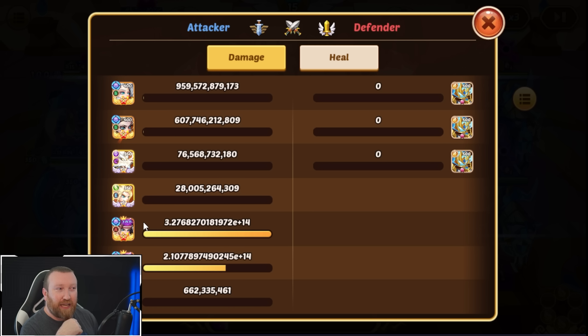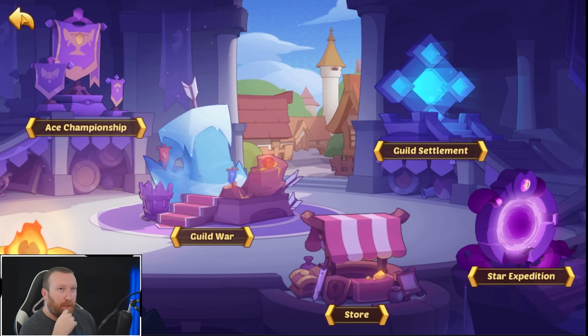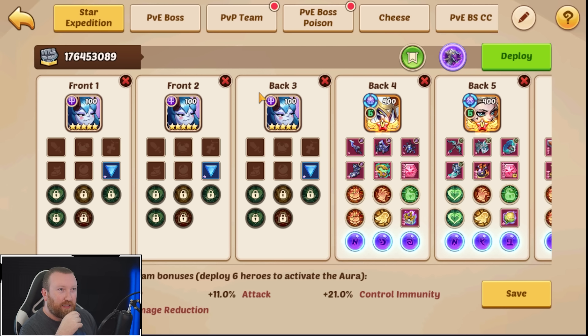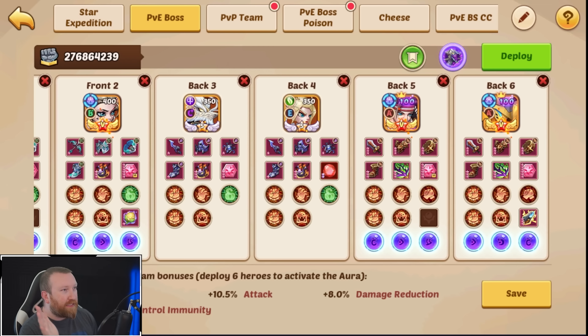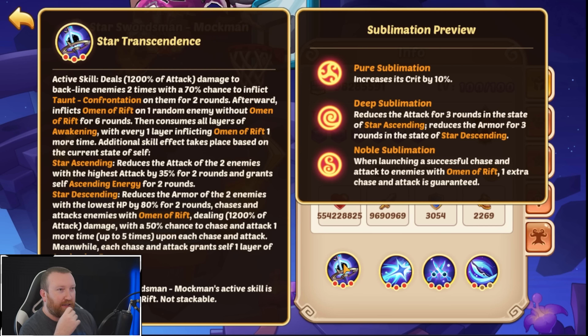Wow, that was a surprising amount of damage. Our Mockman did more damage than our Vulcan, and he doesn't even have as much attack and power — he's a few million short. I was not expecting him to be this good in this game mode. That was like 500 trillion!